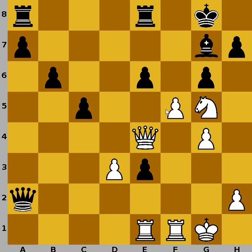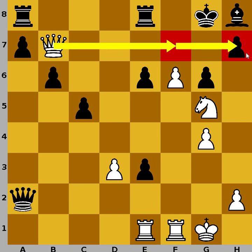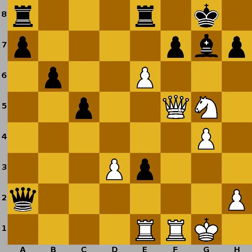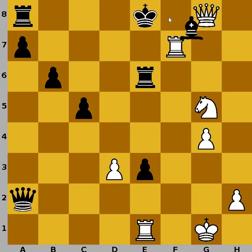If, however, black captures on f6, then pretty much the same — we have f6. If bishop goes back to h8, then queen to b7, threatening with mate on f7 and on h7, again winning position for white. If black captures on f5, then queen captures, threatening with queen to h7. Rook to e6 doesn't help — after that, queen to h7, king to f8, rook to f7, king to e8, queen to g8, and then maybe bishop to f8, but after queen captures, it's checkmate.